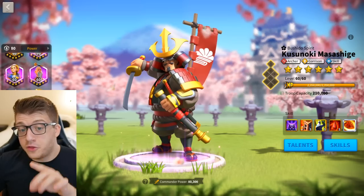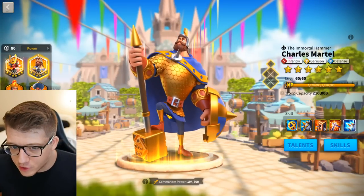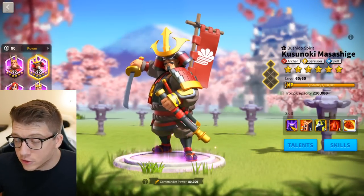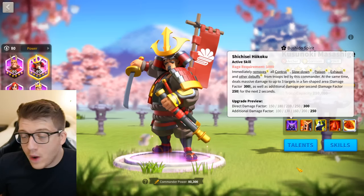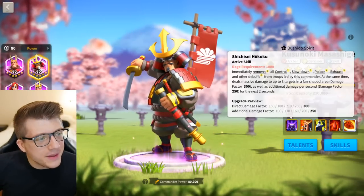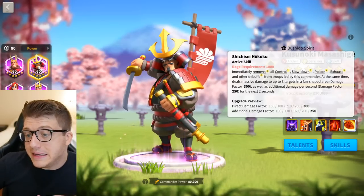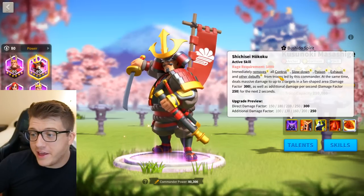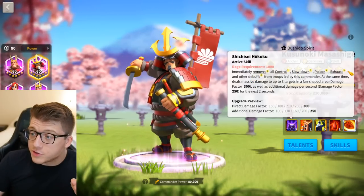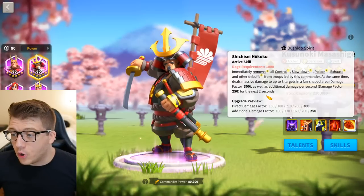They were correct that they are two different commanders for two different troop types, and right about Charles Martel being an infantry commander and being tanky. Kusanoki is removing the debuffs from Charles Martel, dealing some AOE damage in the open field, and has a sort of instant-proc two-second damage factor — an additional 900 damage factor. Kusanoki is the only one in the epic tier that can do something like that.